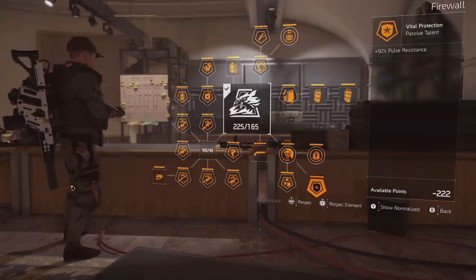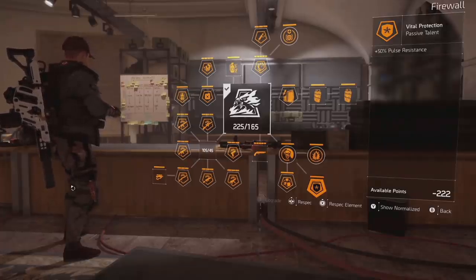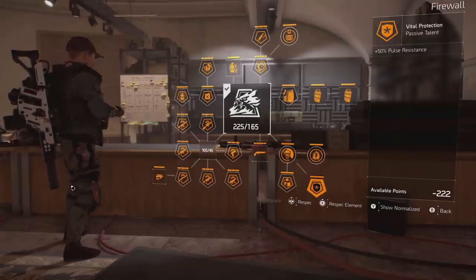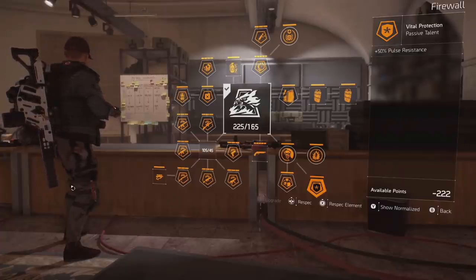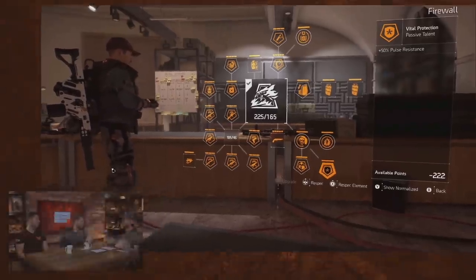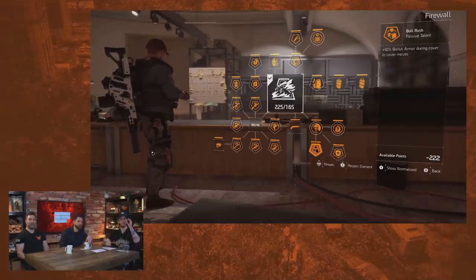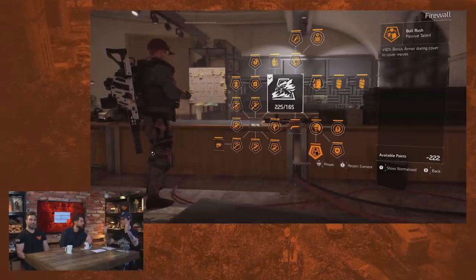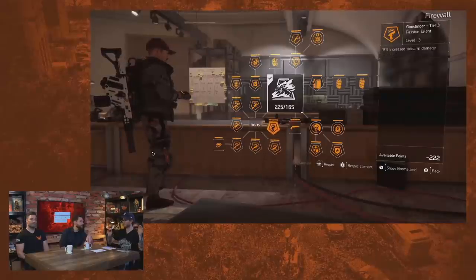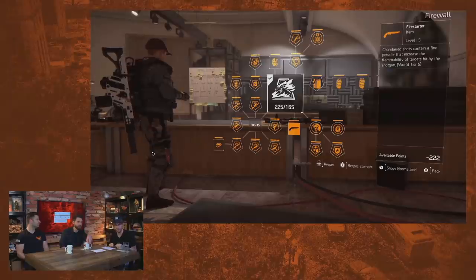Someone in chat asked: is this coming for the upcoming update? This is coming in Episode 3, which is coming in February. For year one pass holders, the narrative content — the main missions and classifieds — is available one week earlier. But everyone community-wide will be able to play this stuff in February. Both of those dates are in February.